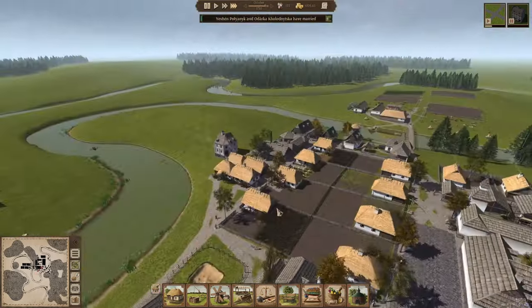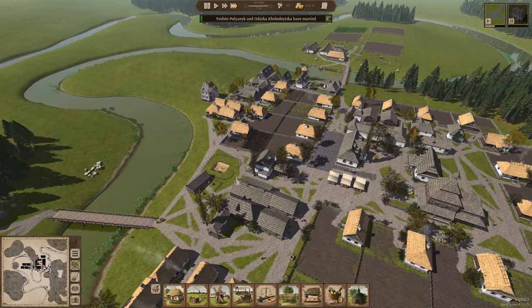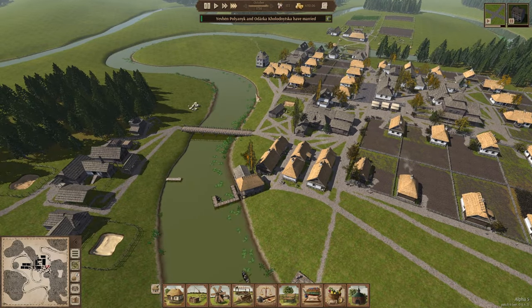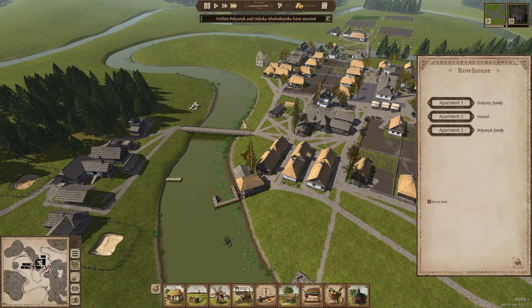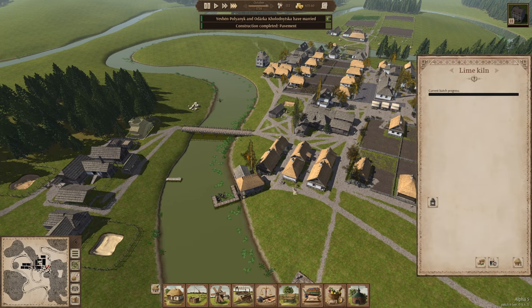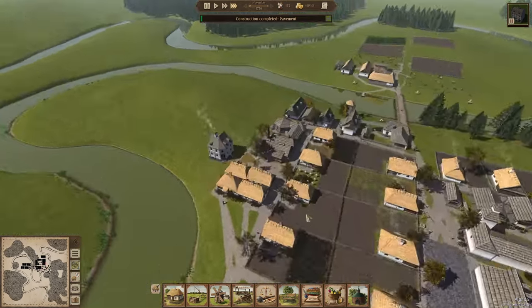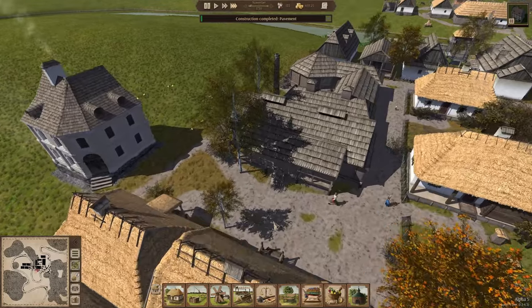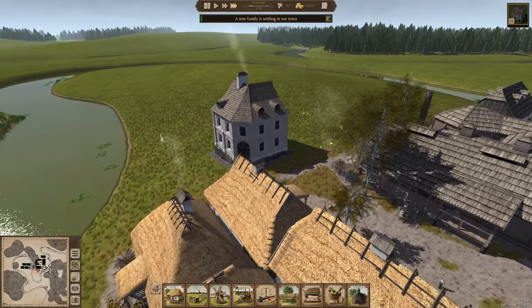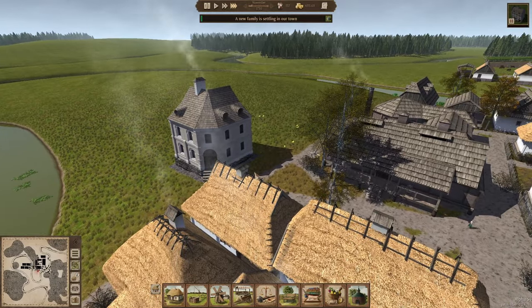That's pretty much all I wanted to do for this episode — get my first row house up, as it's a pretty big job. Off-screen I'm going to start with my own lime production, it's time to get that going. Thank you for watching — within the next video I think it's safe to say we're going to be able to start doing our pottery. See you in the next one!